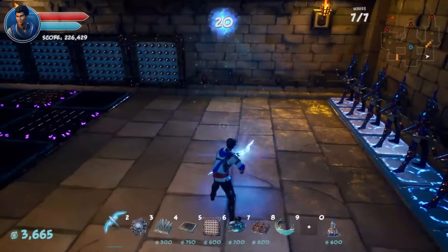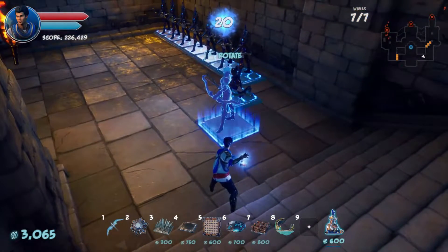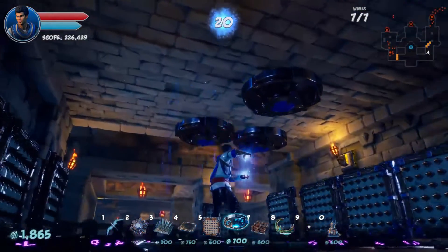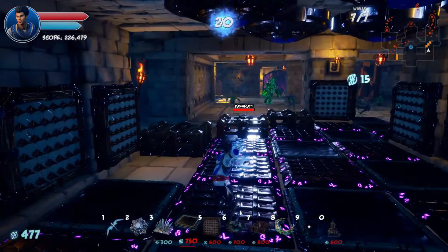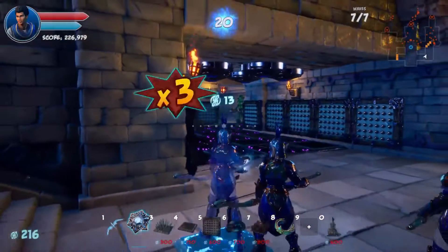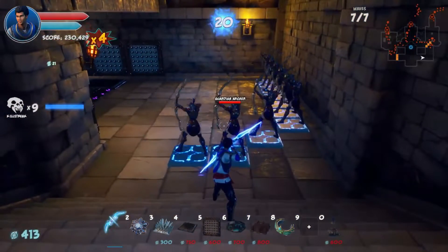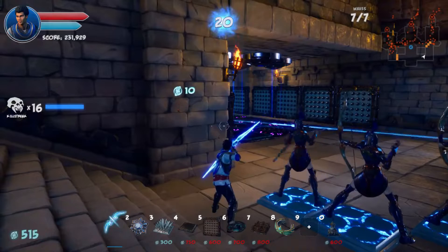Should we put down a bunch more archers? They cannot fire through each other though, so you have to be a little bit careful about how you set them up. We got more money — how about a couple more grav traps? Should be good. Enough for one more spike. I have already upgraded these guys — they have additional health.